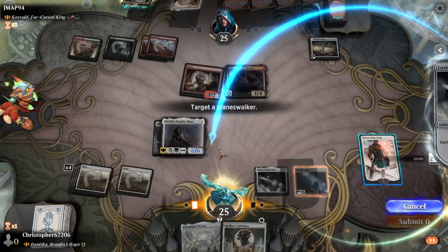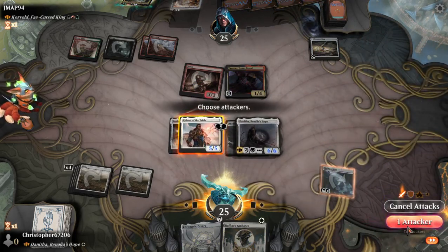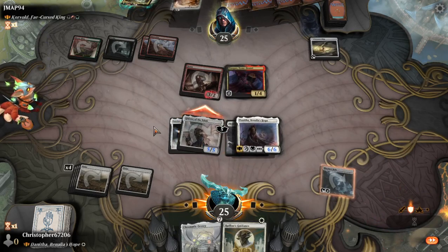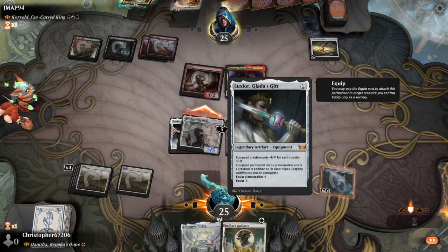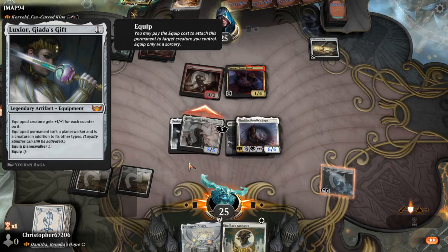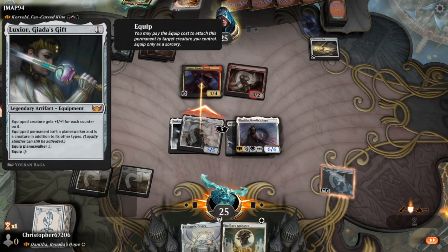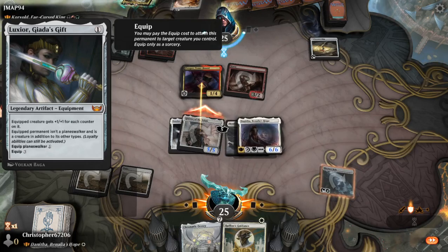I've been waiting for this. This is why I have Luxor in the deck — because I have a Planeswalker sub-theme. I figured it out eventually. If you look at the top creatures, you have Sheoldred, Tenacious Underdog, Graveyard Trespasser, Bloodtithe Harvester, Evolved Sleeper, Chandra the Midnight Sky, Corpse Appraiser, Ratiré, Ereti Resurrected, and Raffine's Paragon.